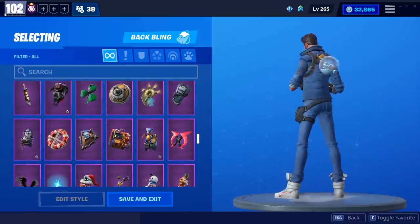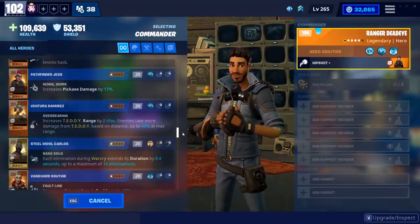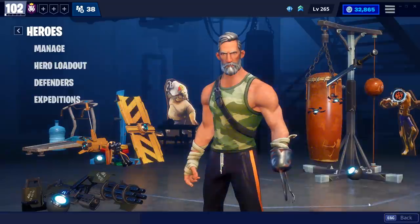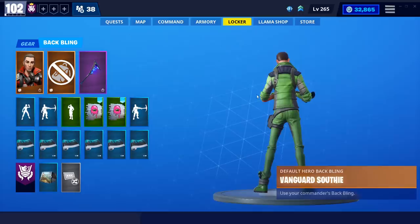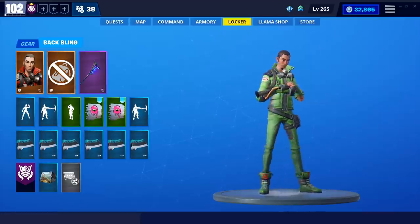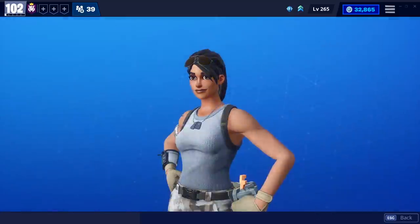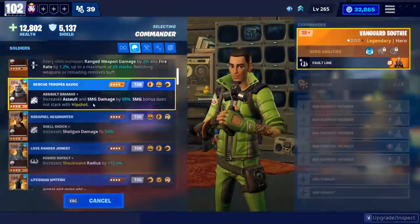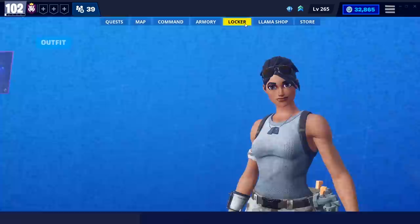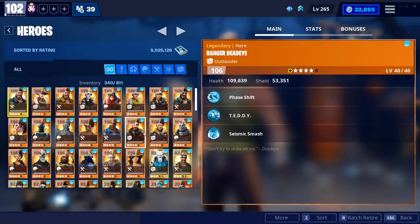I don't know why it took so long to implement this. The constructor back blings don't look to scale though. I'm gonna choose somebody I don't have leveled up — assuming he has a back bling — and equip him to see if it gives me the back bling option. I'm assuming this character actually has a back bling in the game, but since I don't have him leveled enough, I don't get to use it. Master Grenade Ramirez — I don't actually have her back bling right now because she's not leveled high enough.